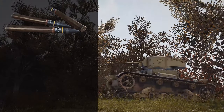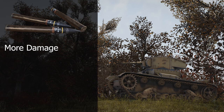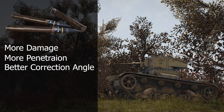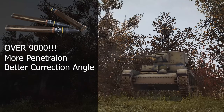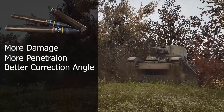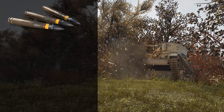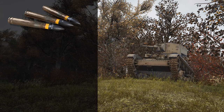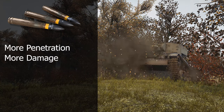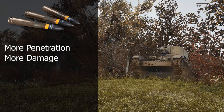Next up is Armor Piercing High Explosive rounds. APHE is basically a direct upgrade to the standard AP round — significantly more damage, better penetrative power, and better corrective angles. When I say significantly more damage, I mean it: these guys hit like trucks, and I love it! This round was added to all tanks except the starter tanks, the Steward, and the Panzer IIs. The Panzer IIc and Panzer IIL both got API rounds — armor piercing incendiaries — which do higher penetration and higher damage, but lack the additional corrective angle of APHE. But they're fire, and that's cool.